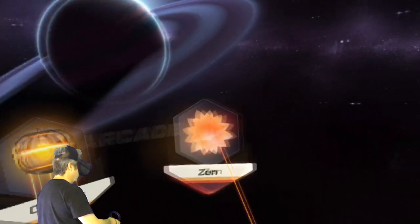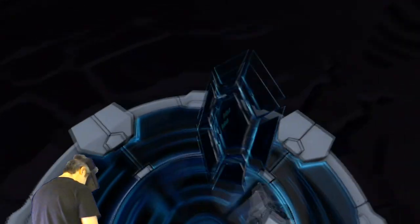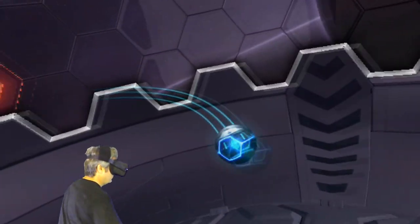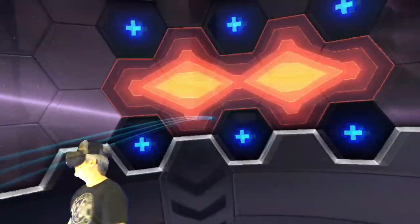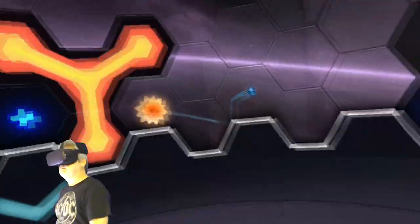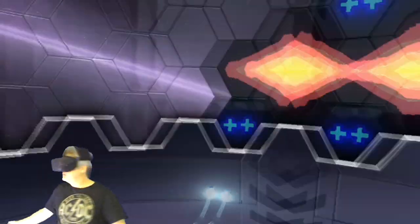Let's go back to Arcade and take a look at Zen. This is a more relaxing mode of playing the game. I'll notice when you hit the orange and yellow-type colors, it turns into flowers — isn't that sweet? I guess if you wanted something really relaxing and just kind of play for a long period of time, this might be a great way to play it.